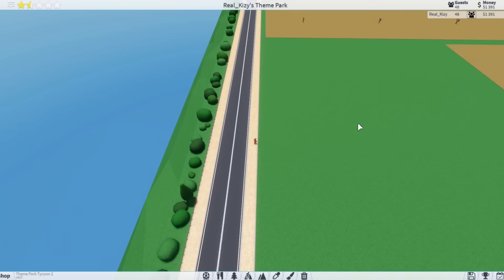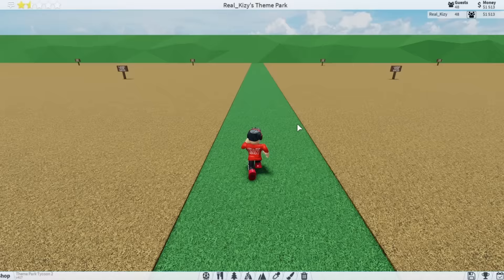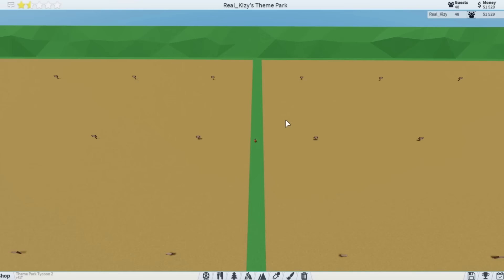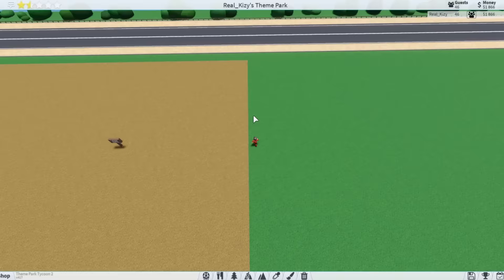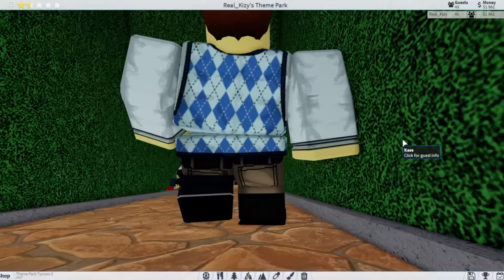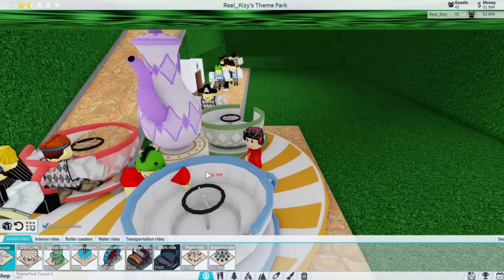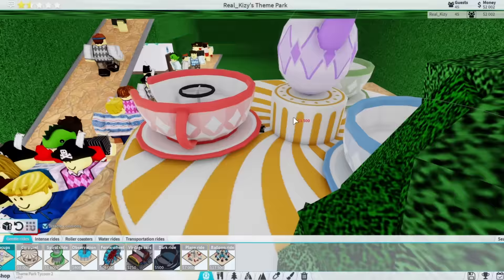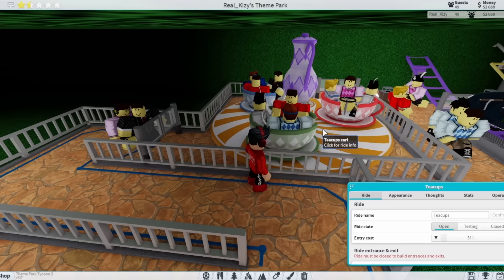My speed isn't too high so it's actually going to take a pretty long time to run around. We made it to one corner — oh, we have enough money now. We haven't even made it to the second corner. One corner left — we're so close. There we go! Now we're going to buy ourselves the teacups ride and place it right there. The teacups is extremely popular — people are saying it's cheap. Let's do one more dollar.